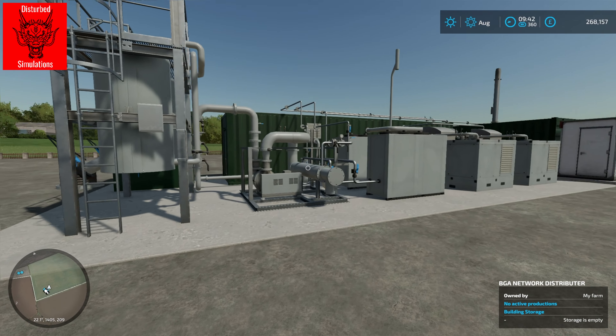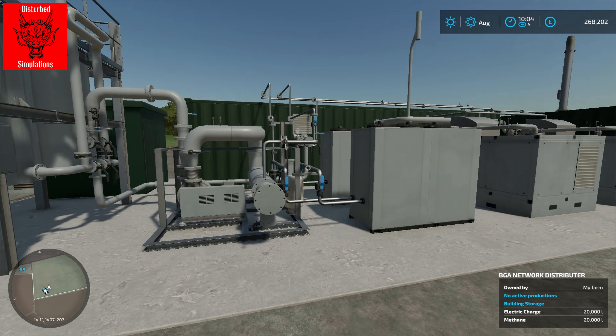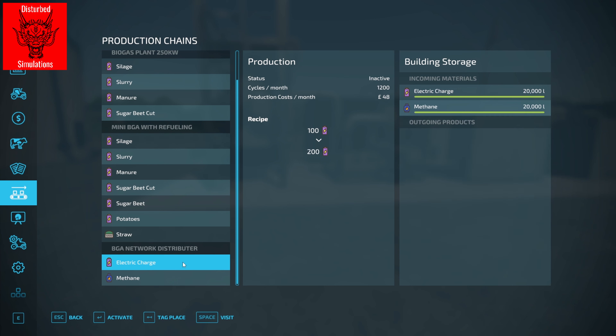We've got a BGA over here which has got some electric charge and methane in it. If we jump into the productions menu, go to our BGA, and put those to distributing, then when we pass the hour it will send it across to our network distributor. This holds 20,000 litres of both. It will process in a day 120,000 kilowatts of electric charge and 60,000 litres of methane — and that's on one day a month, so if you've got two or three days a month it'll be less than that.